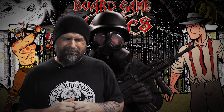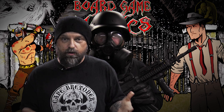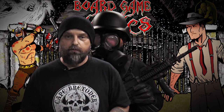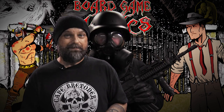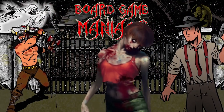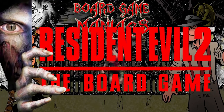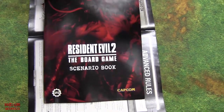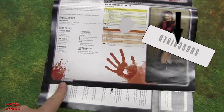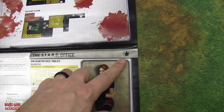Let's go to the board and look at the setup, where the characters are, and continue on with this epic game of Resident Evil 2 The Board Game. For this scenario, we are using the scenario book, and it is on page four — Scenario 2A, The Star's Office. You can see up here, for every scenario, it shows the amount of players recommended. I am playing the solo mission, so this is a solo game, though it's not like you can't play with more than one person.